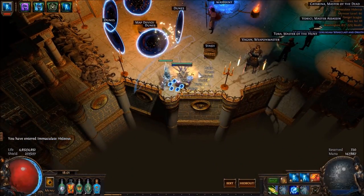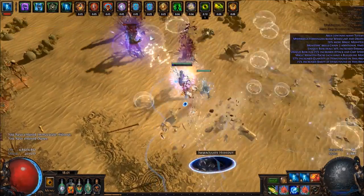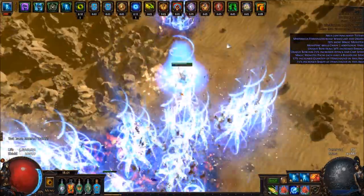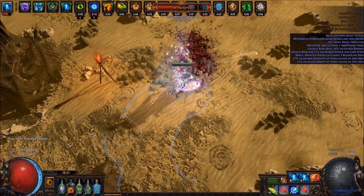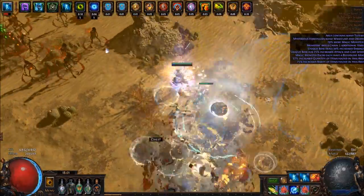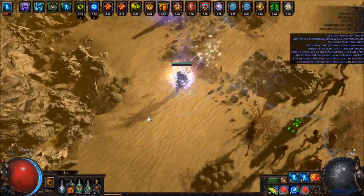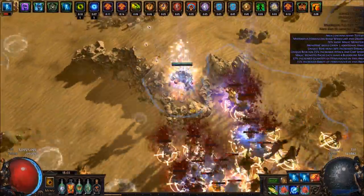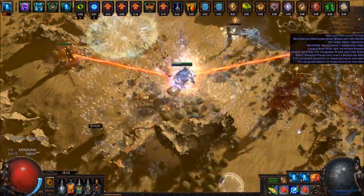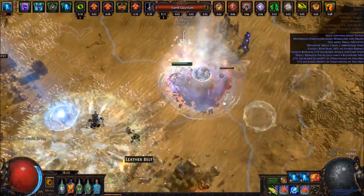Hey, how's it going guys? I'm Statmatic and I'm just making this video to showcase Vaal Power Siphon in 3.0. It's probably one of the most fun builds I've played this patch and it clears all content in the game. With a little bit of re-speccing, it can even kill Shaper and Guardians. It runs almost every single map mod except for Cannot Leech, and if you're really careful you can run Reflect. Hopefully some people will see it and want to play it, or at least see what's possible in 3.0.